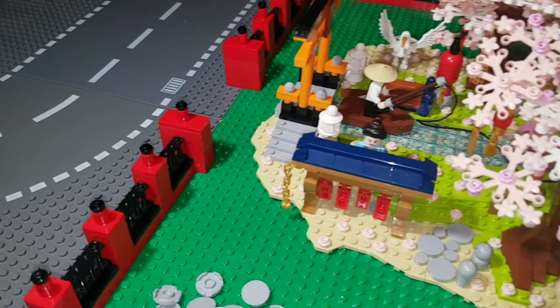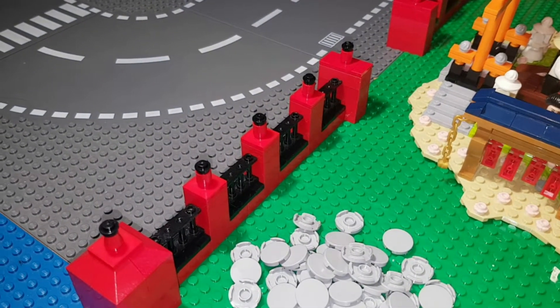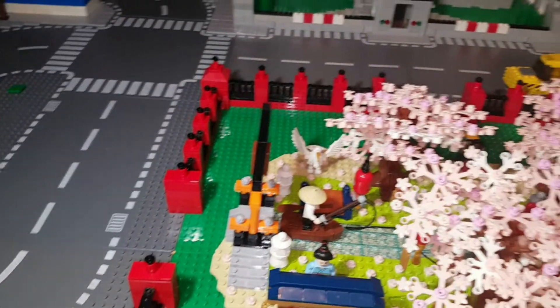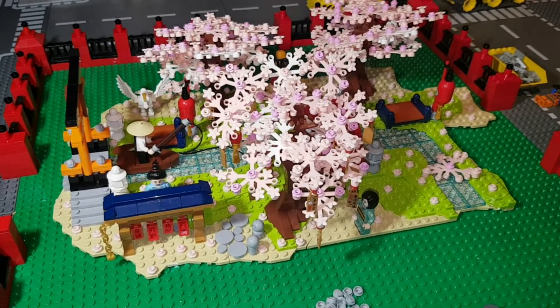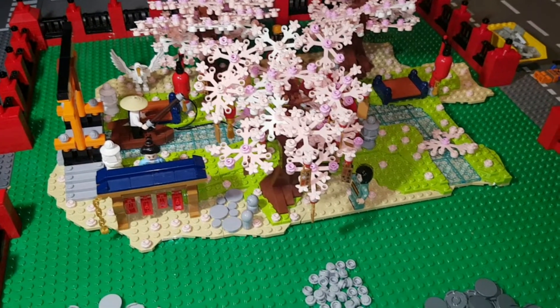Kleines Zwischenfazit: Ich habe die Stadtmauer nun fertig. Ich habe die Jumperplates überall draufgepackt, plus die 1x1er Roundbricks draufgesetzt, um dort einen guten Abschluss zu bekommen. Damit ist jetzt die komplette Stadtparkmauer rundum komplett fertig. Und jetzt werde ich dieses Set hier auseinanderbauen, um das dann dementsprechend hier in den Park zu integrieren.